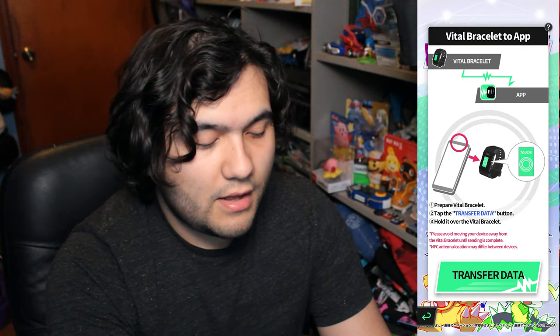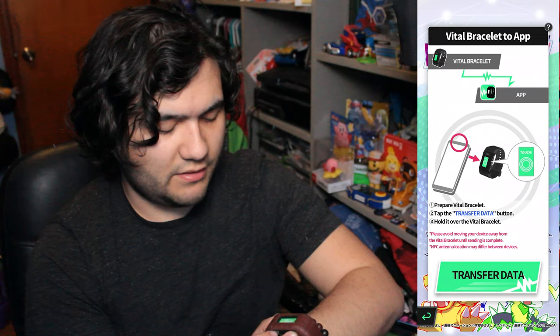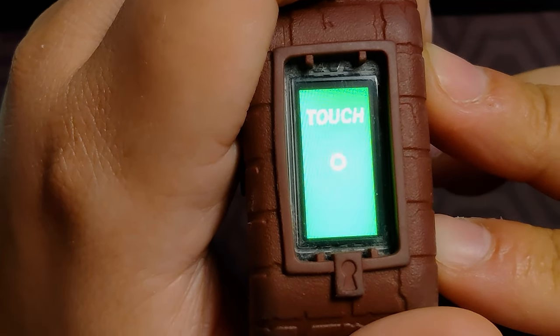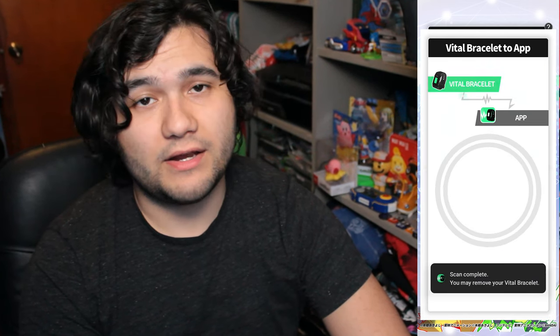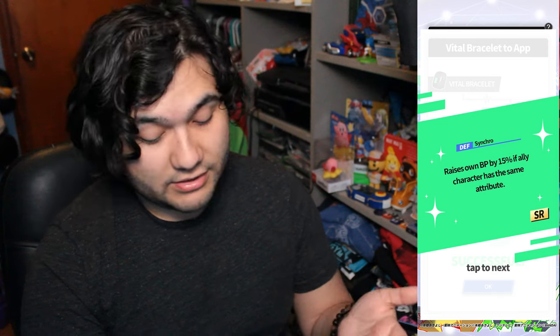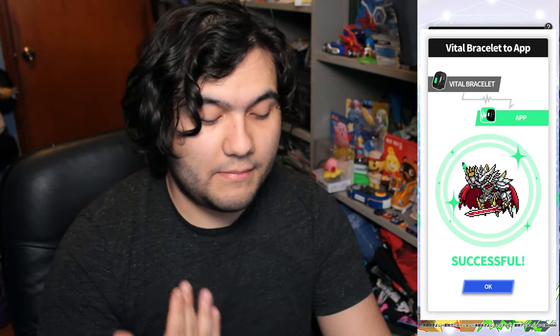Now we're going to head over to where it says 'send.' It's going to tell us about the Vital Bracelet. For the sake of this video I'm going to transfer over my newly raised Jesmon and make him my main Digimon on my watch. Scroll over on the watch to the connect option, click where it says 'App Log Link,' and the watch will show an icon that says 'touch.' Hit transfer on the app, then tap your phone to your watch. Keep in mind you do need a phone compatible with NFC — this will not work with an external NFC reader, the phone needs to have NFC built in. After the transfer, your Digimon gets a random ability — from D to SR rarity. I just got an SR called Synchro, which raises BP by 15 if the ally character has the same attribute. My Jesmon is now successfully sent to the app.